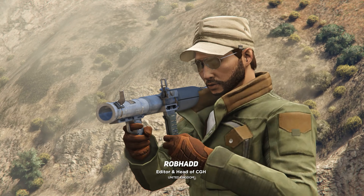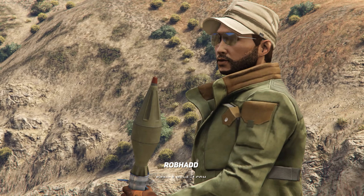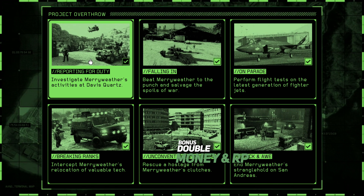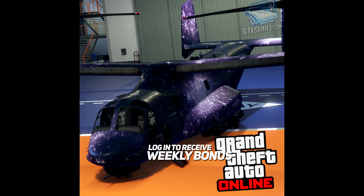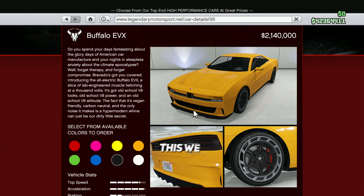Hey everyone, welcome to your GTA Online update for November 30th to December 11th, 2023. This week in GTA Online you can get double RP and money on Project Overthrow and the Sumo adversary mode. If you log into GTA Online this week you'll receive the Galaxy livery for the Mammoth Avenger.